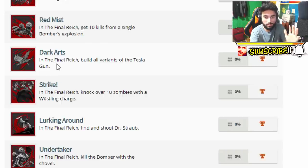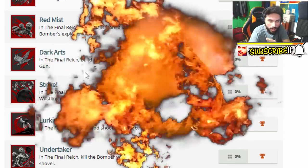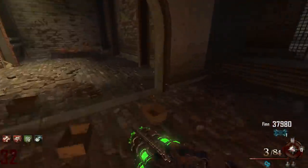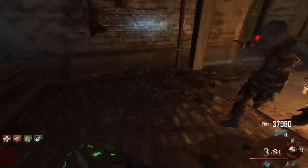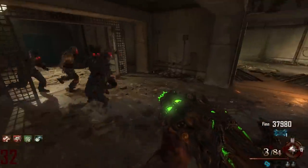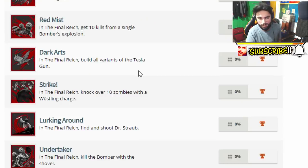The next one is called Dark Arts and it says: in the Final Reich, build all variants of the tesla gun. It's a bronze trophy. This confirms that the tesla gun is going to be a wonder weapon and it's going to have variants — I'm assuming 4 variants, one for each player if you decide to play with friends. You build one variant, boom, then another, and so on.